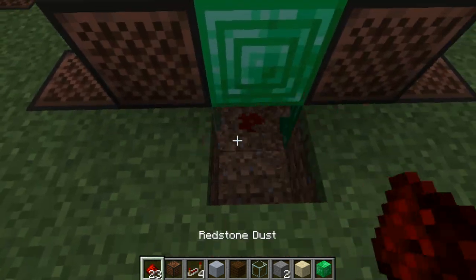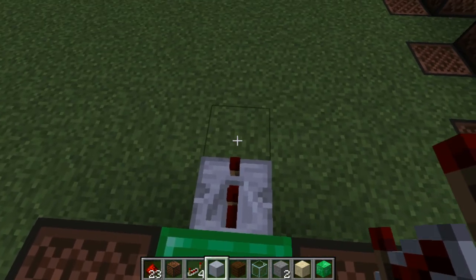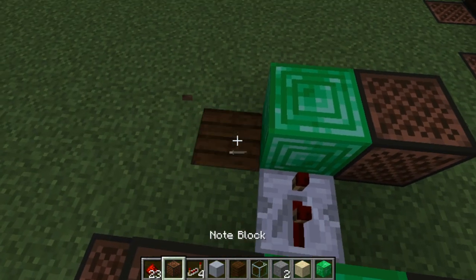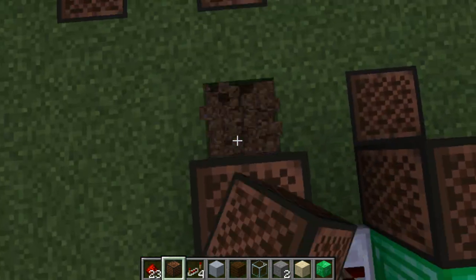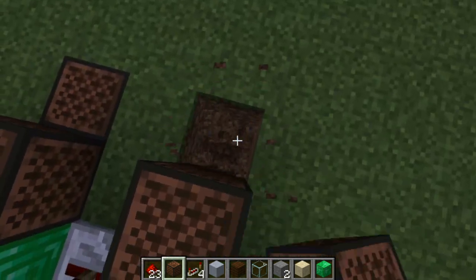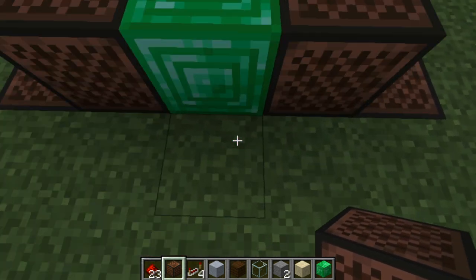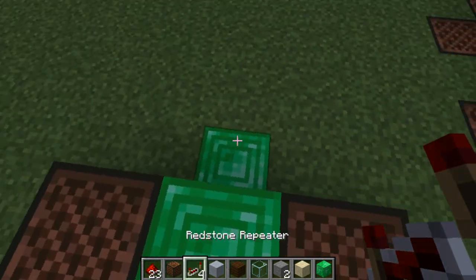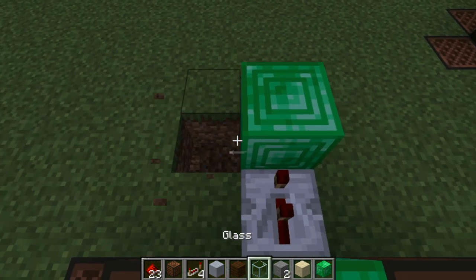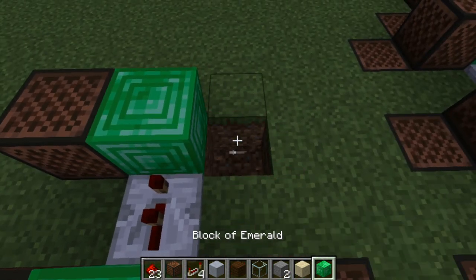Place redstone dust under your normal middle block. Two ticks, place down a normal block and do clay 3, then wood 3. Come to the side and go two blocks down and do clay 8. Come to the other side and go two blocks down and do glass 19. Place redstone dust under your normal middle block. Two ticks, place down a normal block and do wood 8, then another wood 8.